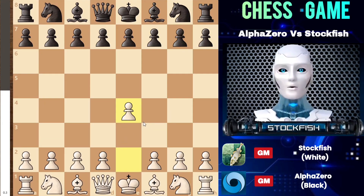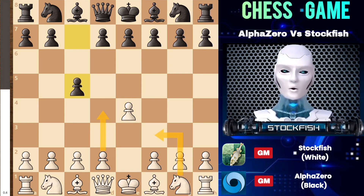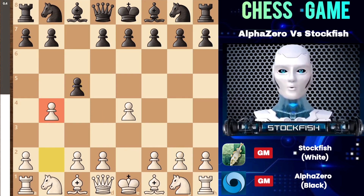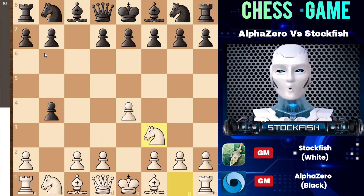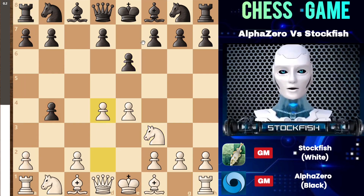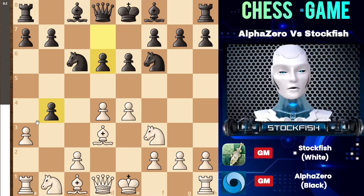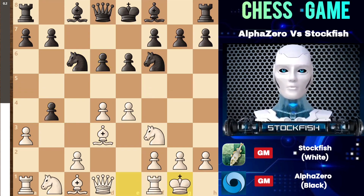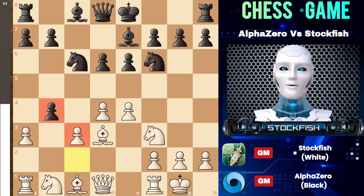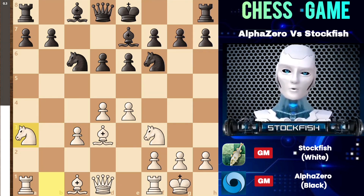The game started with e4, and we have c5. Instead of the usual d4 and knight f3, I decided to go with b4, initiating the wing gambit. After knight f3 happened on the board, black could play a5, but I would respond with a3 to attack the pawn, which works in my favor. We have e6, d4, and the pawn is well protected. After a couple of moves, we have a3 to attack the pawn again. AlphaZero ignored that pawn and played d6. I didn't capture the pawn because it was well protected by the knight, so I played c3, attacking the pawn, and now AlphaZero captured it. This is called the wing gambit that I initiated.